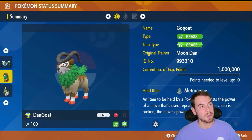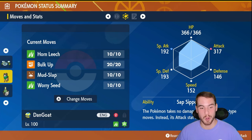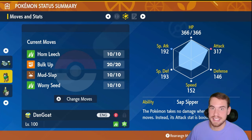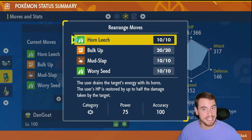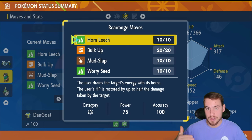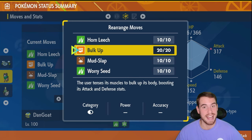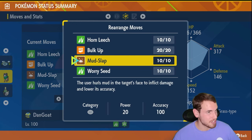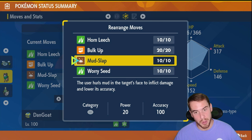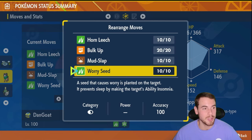Up first is Gogoat, a Pokemon with its chance to shine not only in group raids but also solo raids. Because of its ability Sap Sipper, it has that Grass immunity, which is nice, but also its moveset. It has Horn Leech, which does damage with some built-in recovery, so it can pack the Metronome held item for extra damage. Bulk Up to increase our attack and defense. Mud Slap to charge our Tera Orb and lower the accuracy of Torterra, which always helps survive, especially in group raids. Then Worry Seed if you want to get rid of Shell Armor. It's a real simple build, but sometimes you got to just keep it simple and run the ball.